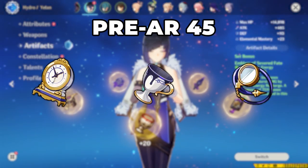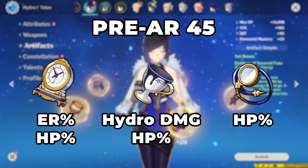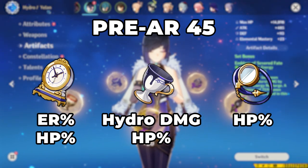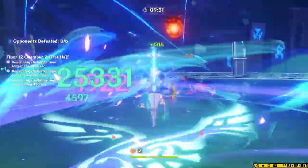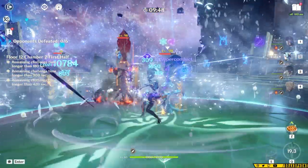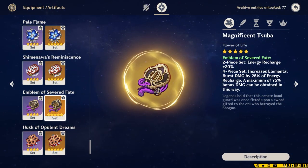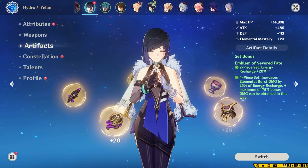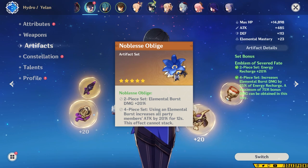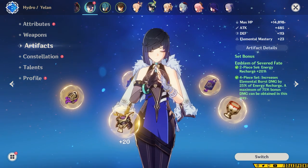More importantly are her stats. For stats in the early game, you want to aim for energy recharge or HP sands, an HP or hydro damage goblet, and an HP circlet. You'll have trouble farming ideal crit stats before AR45, so I suggest you avoid trying to force a crit circlet and just go with HP. For higher AR players at 45+, you have essentially two options. Some players might advocate for 2 Heart of the Depths and 2 Noblesse, but Yelan's easiest set to build will actually be 4-piece Emblem of Severed Fate. The reason being that Yelan will need a lot of energy recharge to get her burst back quickly, and Emblem rewards high energy recharge with elemental burst damage.